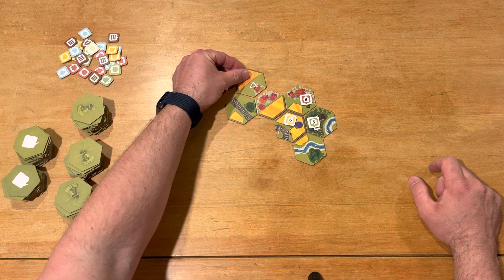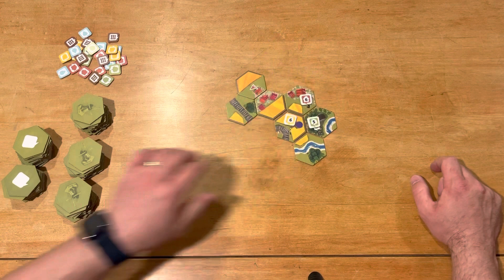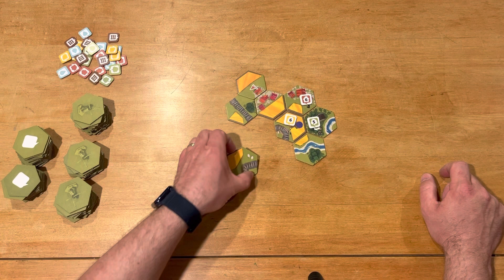The flags will score one point for every type — like this red flag scores one point for every town tile once the town tile closes down, in the old Carcassonne fashion.